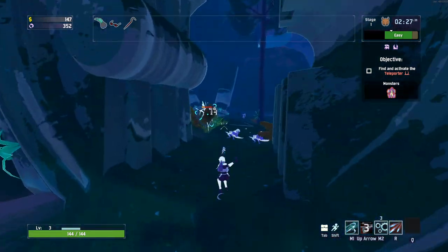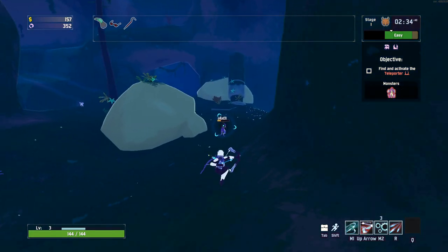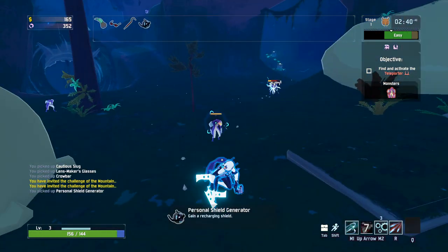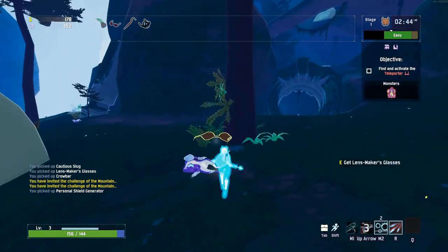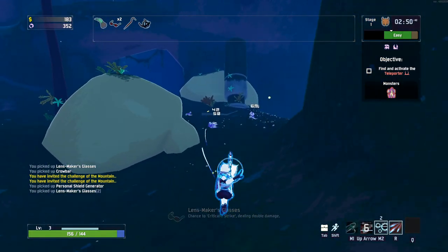Let's make sure we kill a few more enemies first — let's go to like five items, and then we'll go for our boss. Personal Shield Generator — I don't want that, but we'll take it anyways. And we got more Crit Glasses. I'm very happy about the items we've got so far, apart from Personal Shield Generator. Even Cautious Slug has its place.